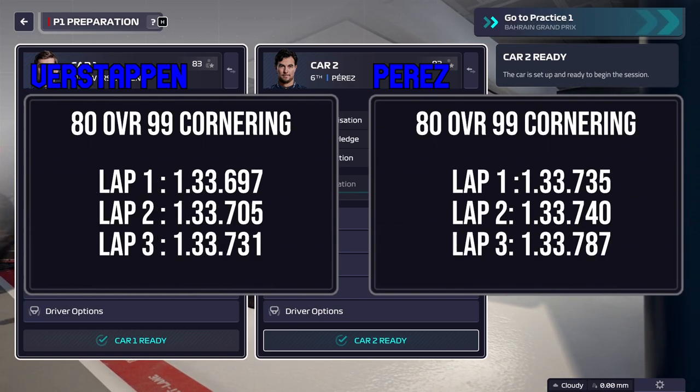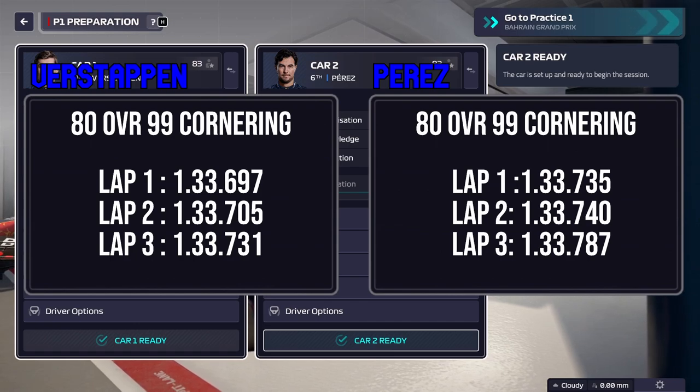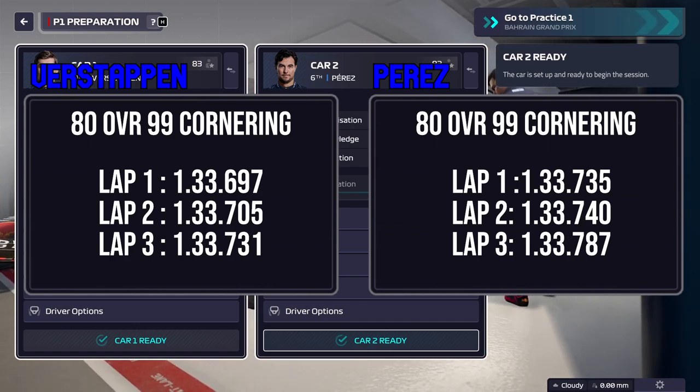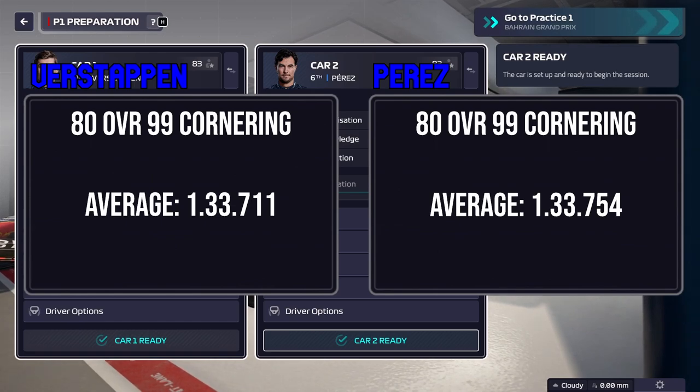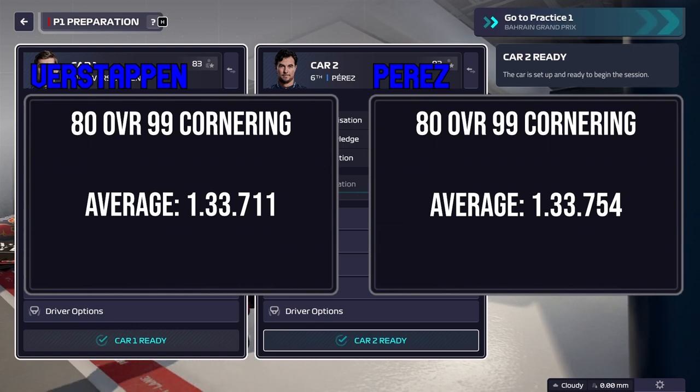Next up, we put cornering at 99 keeping everything else at 80. And as you can see, Verstappen improves his times immediately — runs around 33.7 for the most part, same for Perez. Generally, in terms of the average gain, it's about 1 to 2 tenths. So 20 points — basically 19 in this case — into cornering would give you about 1 to 2 tenths per lap in terms of gain. Of course, this could be different for other tracks, but we're using Bahrain for this test. Not too shabby.